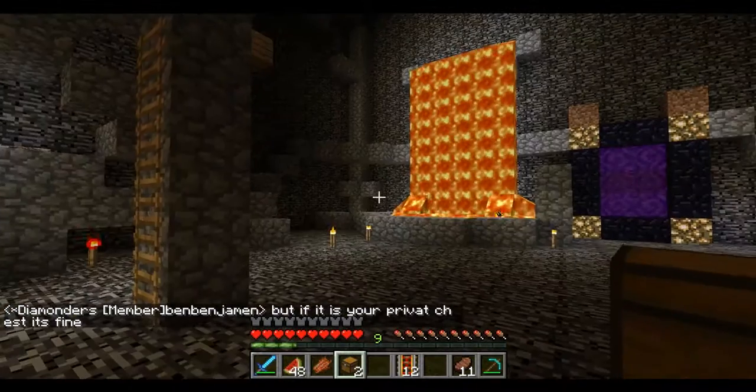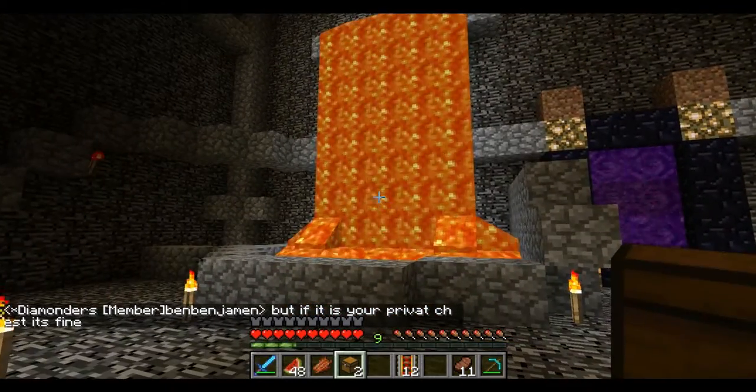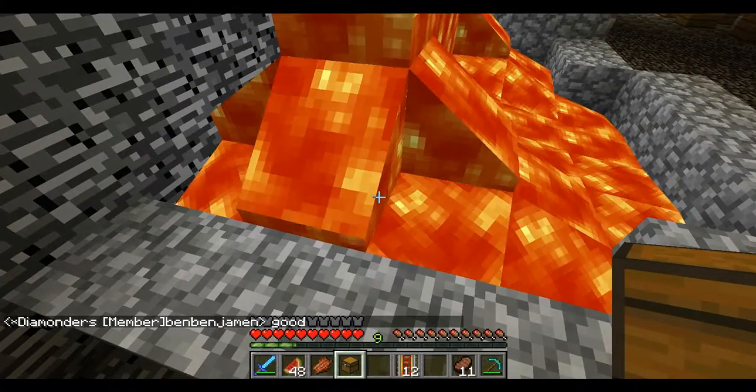What you're going to have to do is get a chest, a lava fall like that, or a lava pool. And what you can do, just really quickly, is place your chest underneath the lava like that.